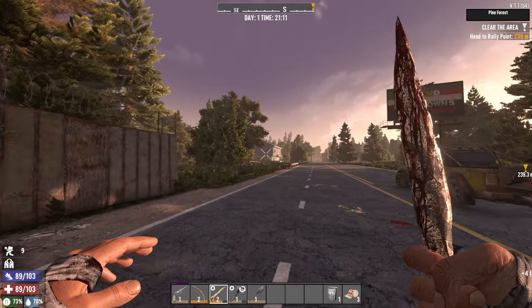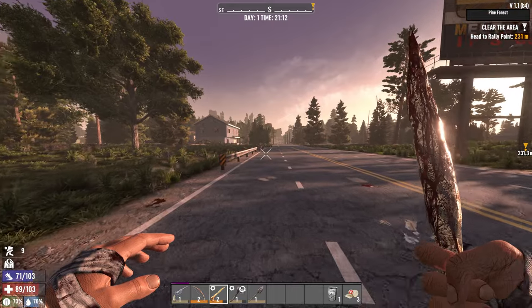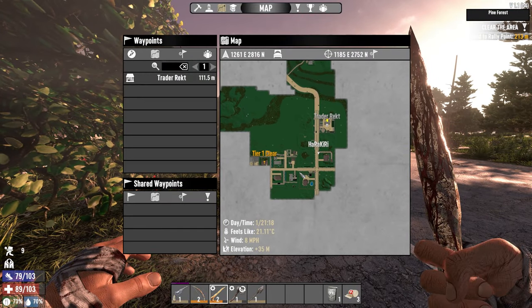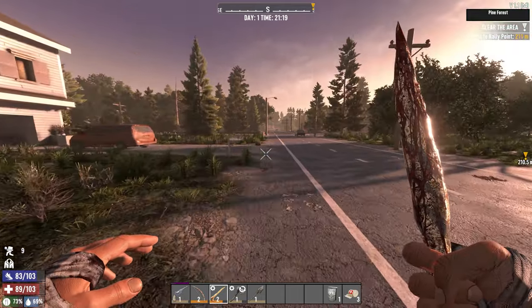Even though we are encumbered, we're going to live in this house here. I'm going to clear it now. We need to explore a little bit of this town — it's a shitty town, I bet money. But it is what it is.